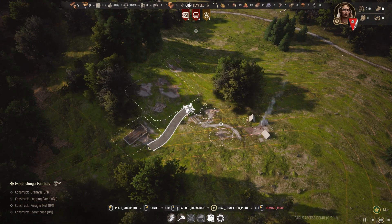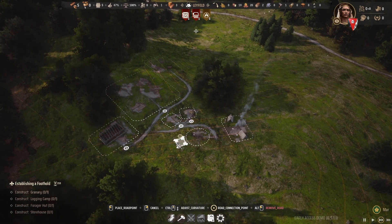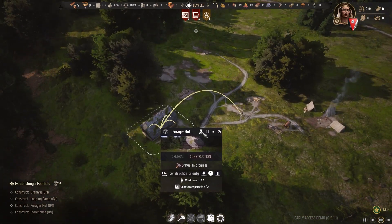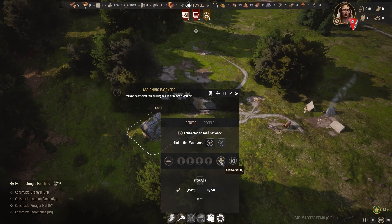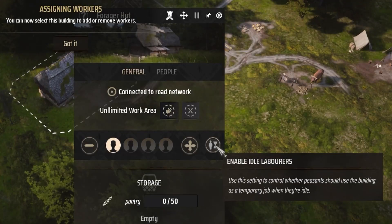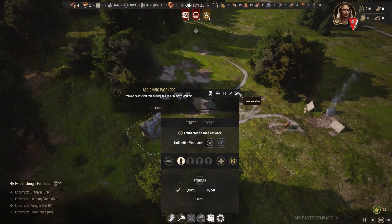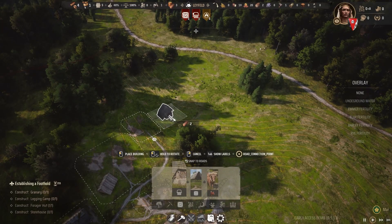And then let's join this all with roads. That curves so nice. When this forager hut is done — hey, that timing worked really well! So right now there are no assigned workers to it. I'm going to go ahead and assign one. And then I'm also going to tell idle laborers, people that don't have jobs, to just work here instead.